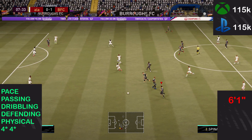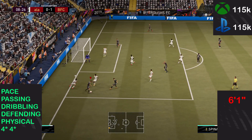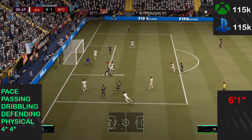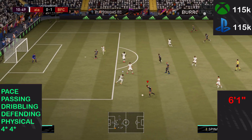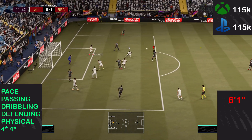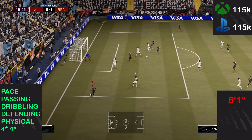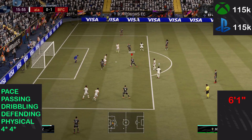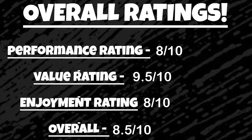Listed as pros: pace, passing, dribbling, defending, physical, and his 4-star 4-star skills. As a con, his 6 foot 1 height goes under his high and average body type. Turning in tight situations — if you play at a high level of Foot Champs like gold one to elite one, you will notice he struggles in tight positions because of the 82 balance and poor body type. But the 4-star skills help him quite a lot in tight positions — just do a drag back foot-to-foot and you're fine. Performance was across about one and a half to two games, roughly 140 minutes, with opponents quitting at 2-0.